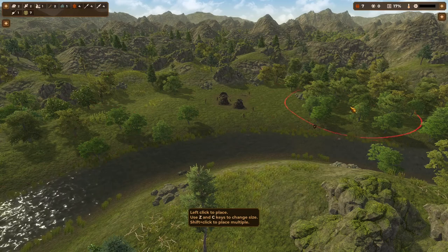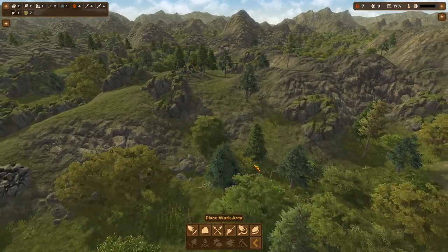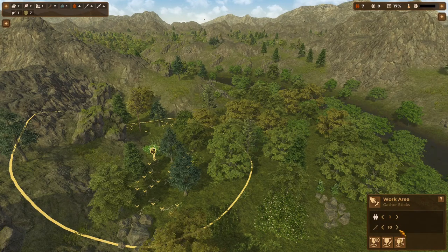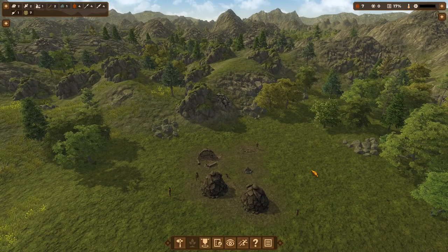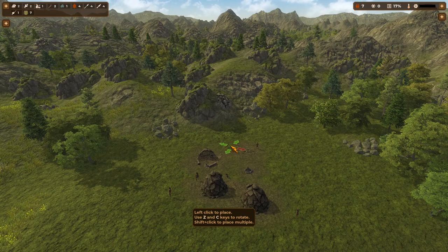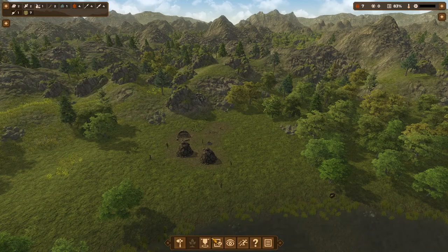Sticks are very important and sometimes hard to see — the placement tool only highlights when there are sticks to be had. Once you find them, left-click to place that work area. Sticks, wood, and stones can actually get their own storage areas — there's a wood pile structure right here, so sticks and wood can go into that. If you're going to increase your storage limits, you may want to place another wood storage pile. We'll go ahead and do that, and also place a rock storage area while we're at it.